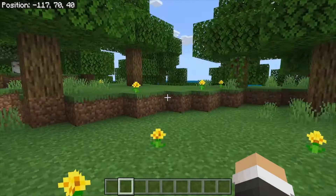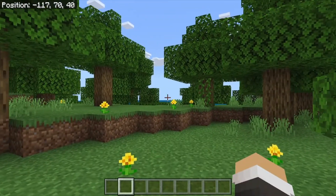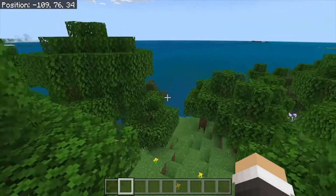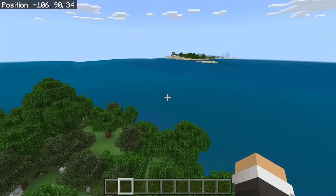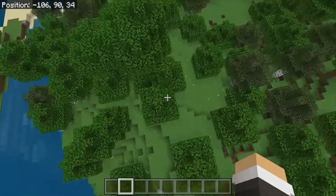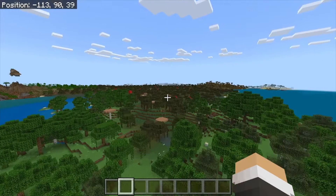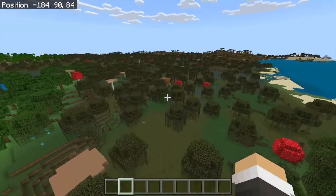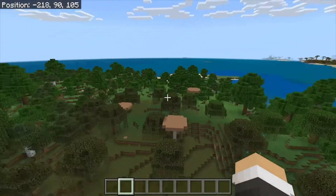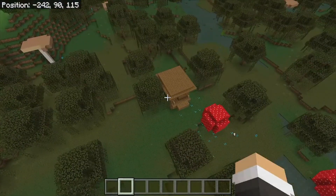First thing, you're going to spawn in right here in these trees, and you might notice there's an ocean over there — you're actually on a beach. The ocean is over here. If you turn around and go in this direction, there's a witch hut in the first swamp you see right here. You can build a witch farm right here and it will be right here at Spawn.